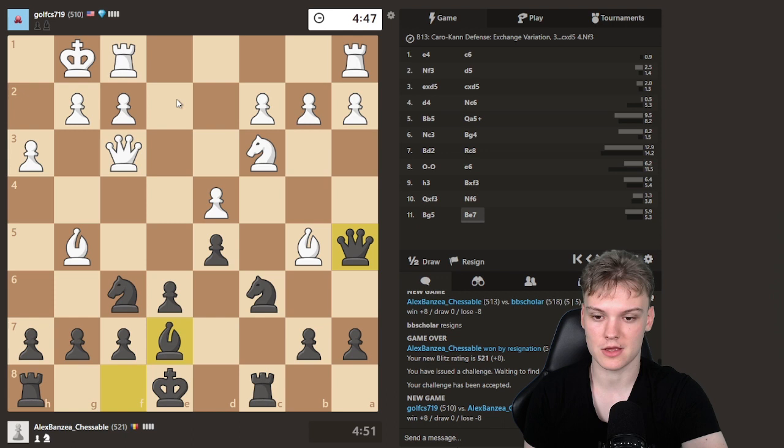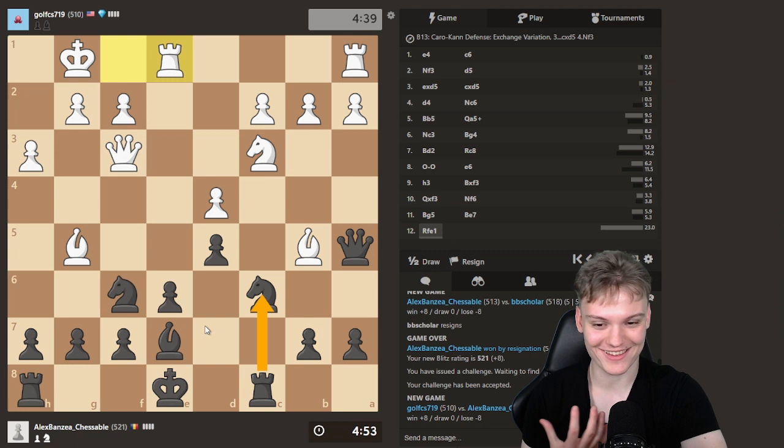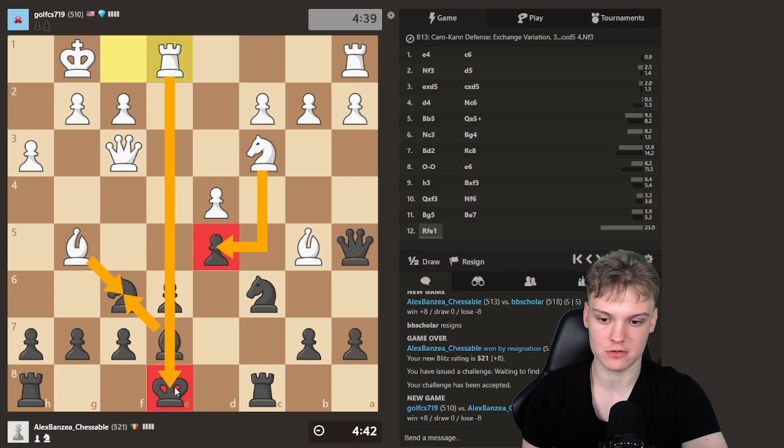We're ready to castle on the next move. After we do that, we're going to be about to launch the minority attack. A6, B5. If they're taking on c6... On Rook E1, what is his threat? His threat is to take and then Knight E5, or maybe Queen E5 because I'm pinned. Need to castle, and we're just fine.